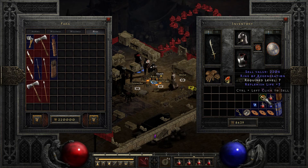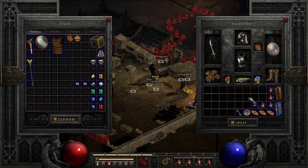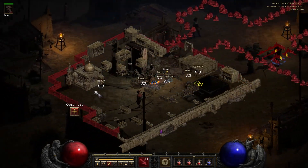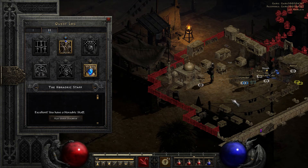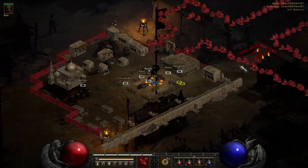Let's sell all this crap. Do like the replenish life, but eh. Let's transmute that up and put it back. Let's get a bunch of mana potions. Let's check the quest log - excellent. Don't need to listen to Deckard Cain anymore, although I wouldn't mind.